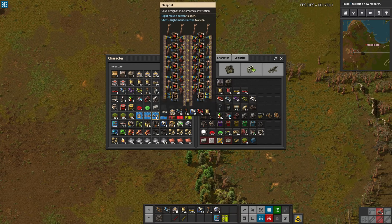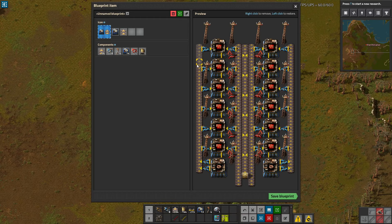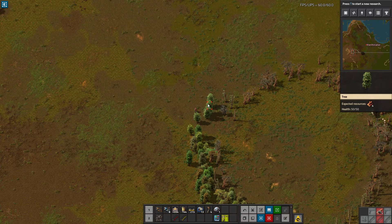So normally in vanilla, when you right-click on a blueprint, you can take stuff out and then undo those changes, but you can't ever actually add something or change settings like of a combinator or an inserter. There's been a lot of times, at least personally, where I've wanted to actually add things to a blueprint without adding them in the actual world, and this mod allows you to do that.